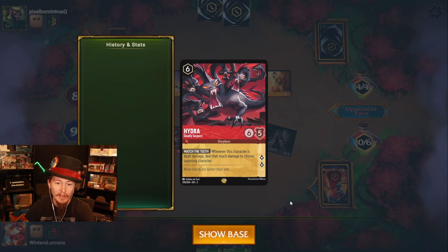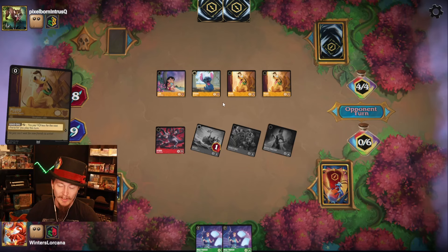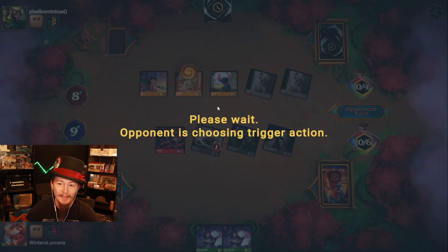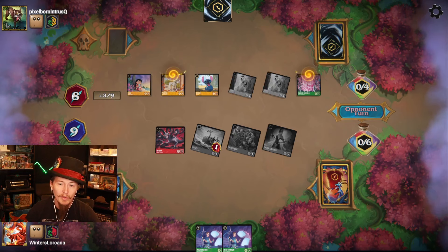The cool thing with Hydra here: whenever this character is dealt damage, I get to deal that much damage to a chosen character. So if Hydra gets the chance to attack a Stitch, that's an additional two damage I get to do to something else, because Stitch has to attack. The opponent's only on plus nine right now, and everything they have quests for two or more.